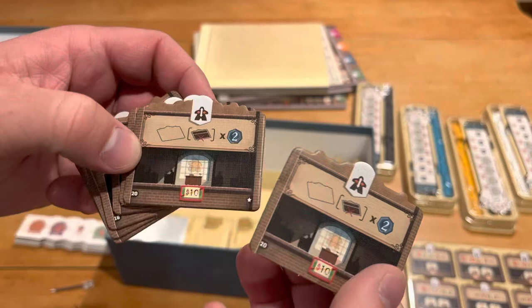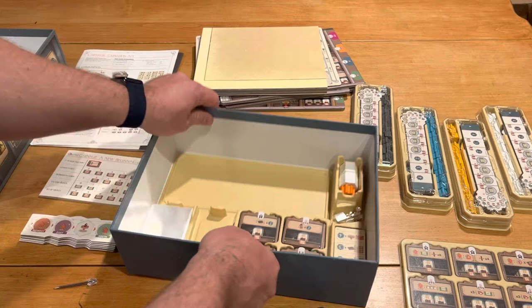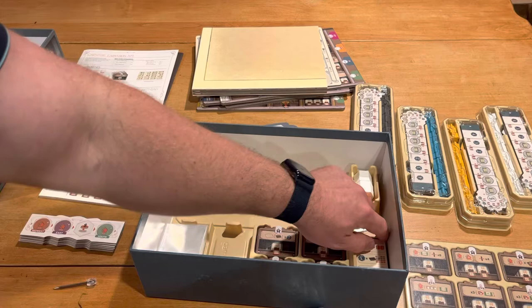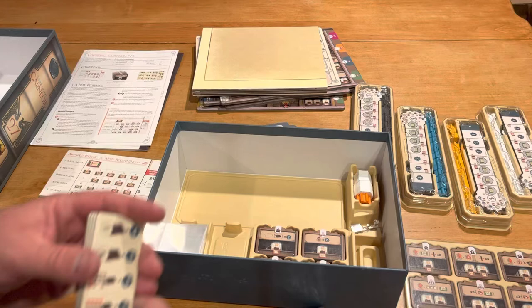Inside here we have our deck of cards. I think these are all for the expansion — you can kind of replace these buildings with ones that you want. They are two of each again, so there's a bunch of different ones in there. I did get the card sleeves included. And then we have some of these, which I honestly can't remember what they do — they may be part of the expansion, might not be — but that's what I'm looking at.